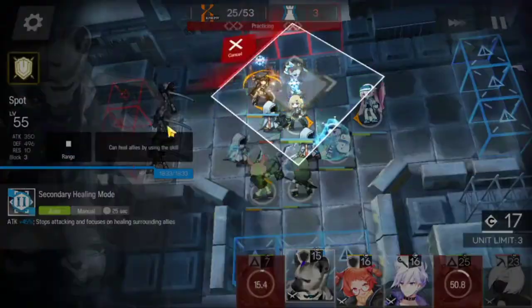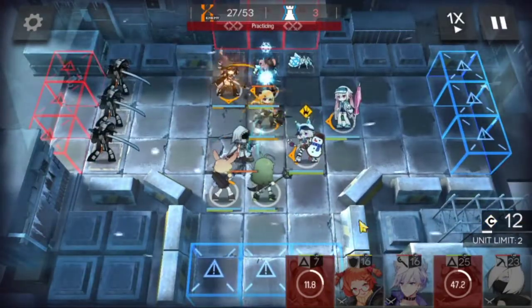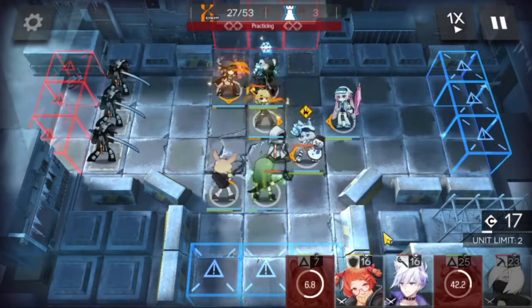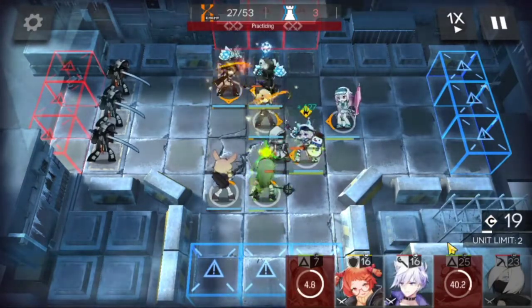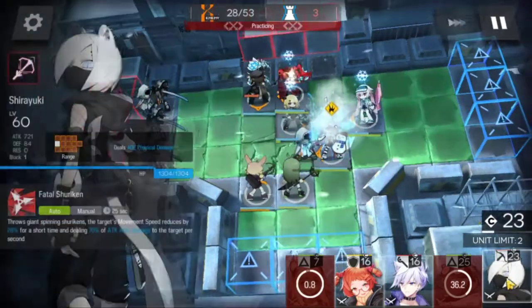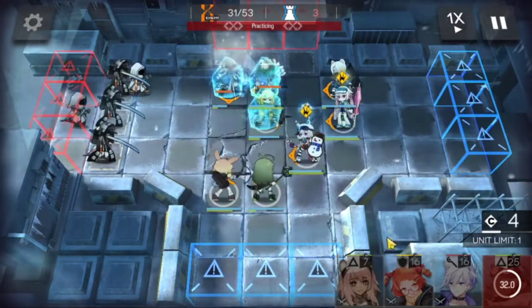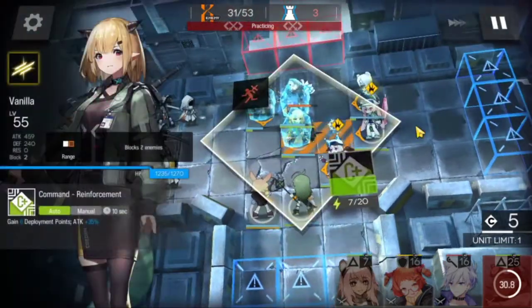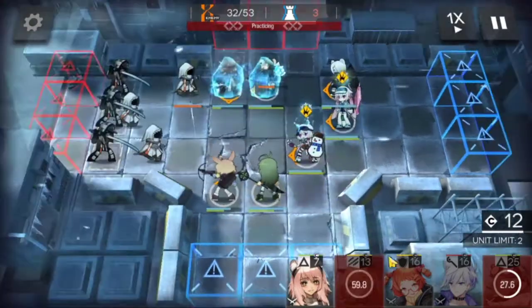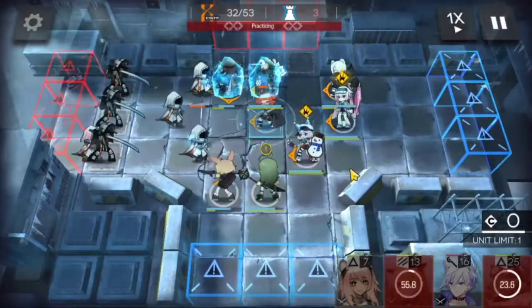I'm gonna replace Gravel with Spod. Another skill for Vanilla there. I'm gonna need Shirayuki here in a second — boom. Plume is dangerously low. We're gonna take Vanilla out and bring in Beagle. We might need an Anzel heal.